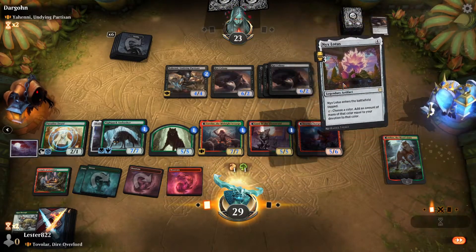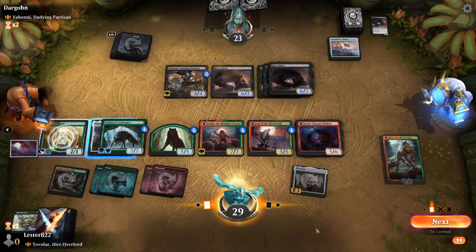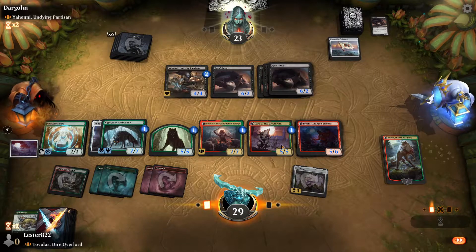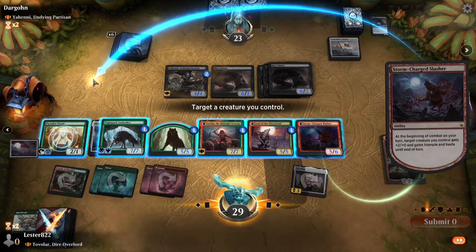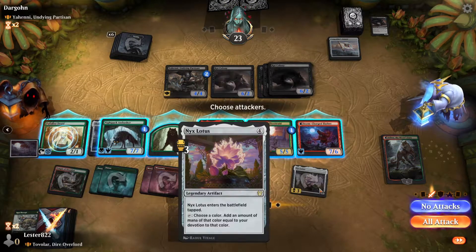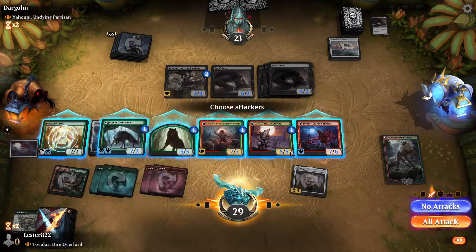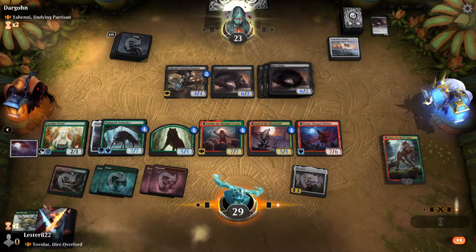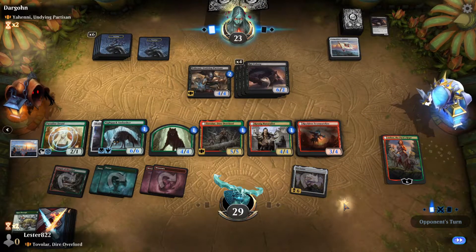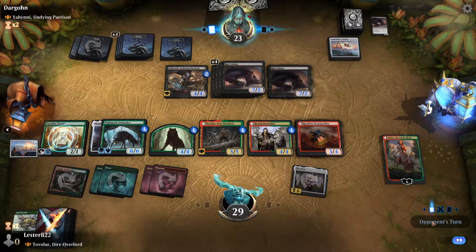We can either add some mana with Arlen or turn it into a 5-5. This thing becomes a 5-4 with haste for three mana — that's a much better rate than Tovalar is giving things with Trample. And then we can be aggressive next turn, but for this turn I'm just going to play Nyx Lotus, which will pump up the amount of mana we can generate pretty significantly. Does this not count the backside of stuff? Yeah, because we're on the backside — Nyx Lotus is not actually doing as much as it normally would. It's only counting Paradise Druid and Nightpack Ambusher. On this turn it has 6, so I wonder what we'll be able to do.